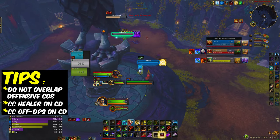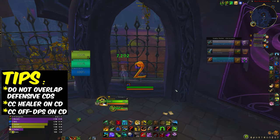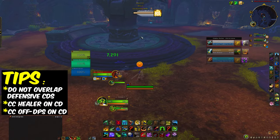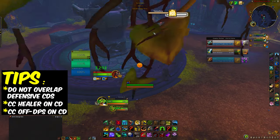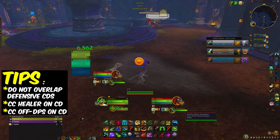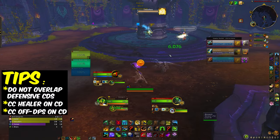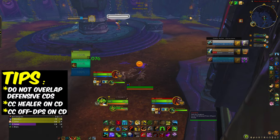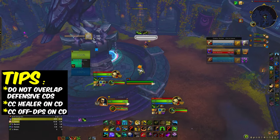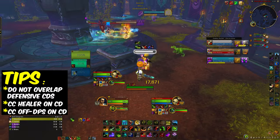This guy was worried about attacking me when they weren't on me at all — they're across the map, so that was the healer's fault that his monk died there. Again here we are looking for the mage. The mage's Blink is 15 seconds so usually you wait for that — I guess I got a little hurried here, switching to that mage.